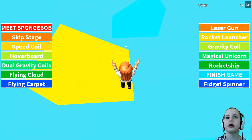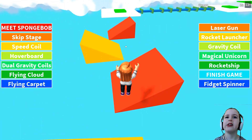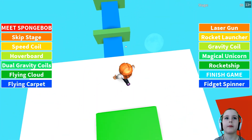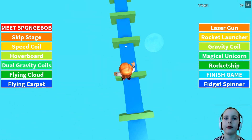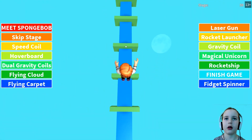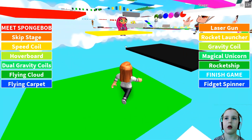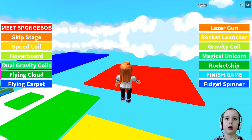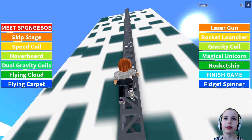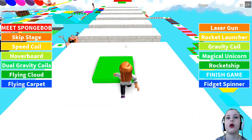More weird looking triangles. Don't touch the green stuff — slime. Don't touch the slime. How long is this lobby going to take? Stage 61? That is so insane!